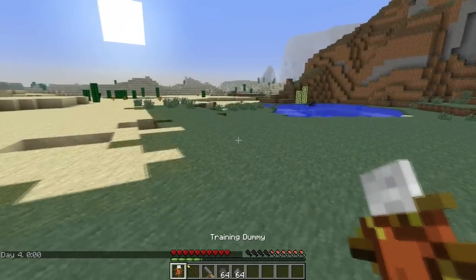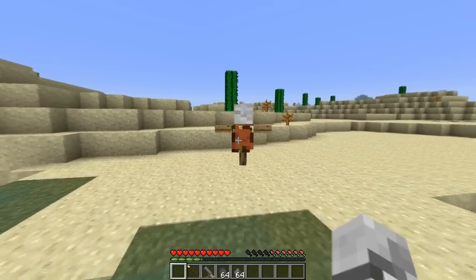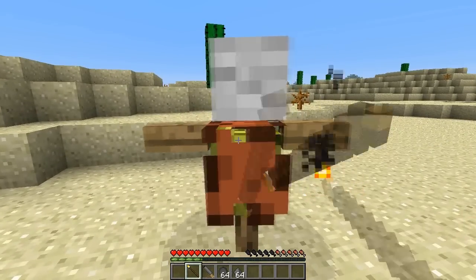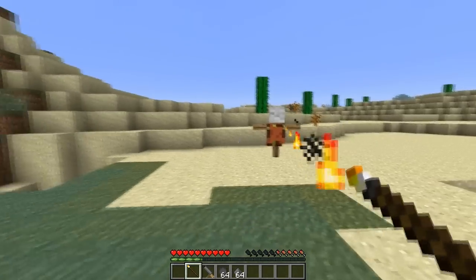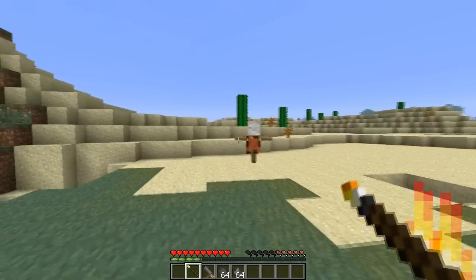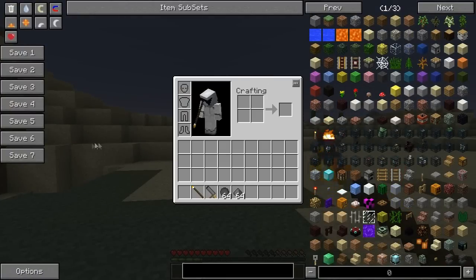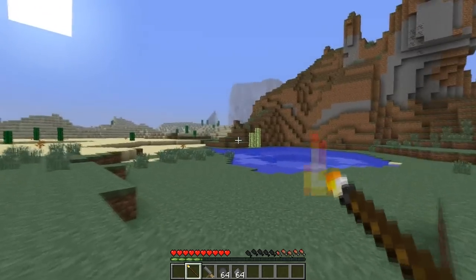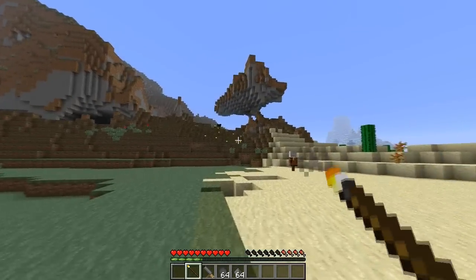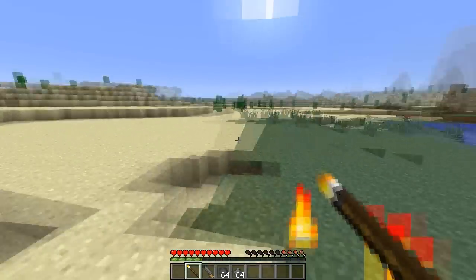And now we're going to look at the other weapons and miscellaneous stuff. First thing is this training dummy which you can put down and train on - I would say it's more decorative, but anyway. Into the two other weapons here: first of all is the fire rod, made with a torch and a stick and a stick. It only has one durability so if you hit something with it it will disappear. But this does half a heart of damage and sets the thing on fire, so it's quite cheap to make and you can just set enemies on fire with it.